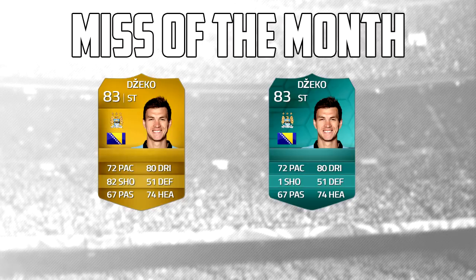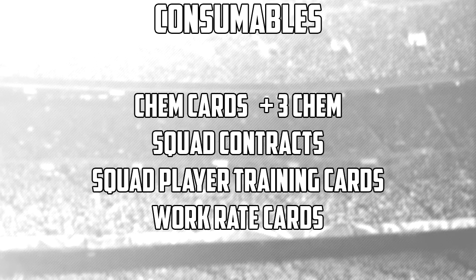Now we're going to go on to consumables. I asked you guys on Twitter what you'd like to see, and quite a few people said a card that gives you more chemistry — so you still need link-ups, but this card would add plus three chemistry to your player, which would be pretty cool. Squad contracts was mentioned by a ton of people, and squad player training cards was mentioned by about two people.